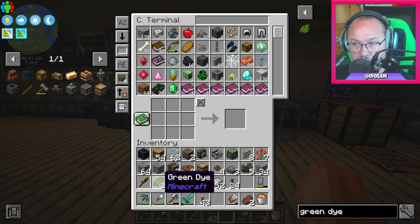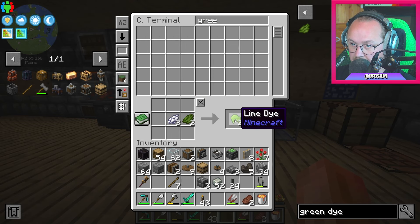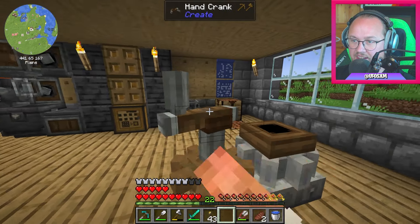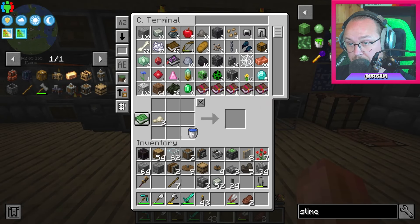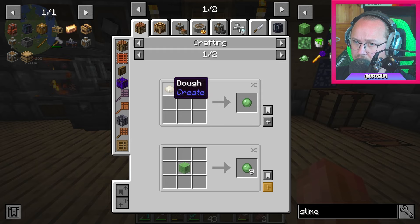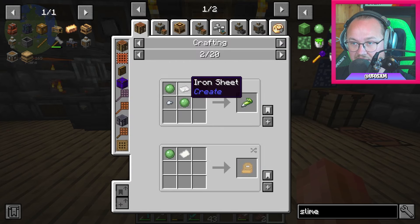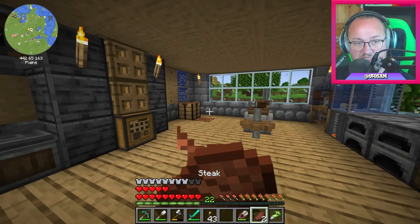Då behöver vi ljusa upp den — vi behöver white dye och green dye, då får vi lime dye. Nästa steg är att slänga in wheat i den här och snurra på den, då får vi wheat flour. Wheat flour och vatten skapar deg. Och slutligen, för att göra limmet, måste vi ha slime balls — det gör vi med deg och lime dye. Och sen för att göra super glue: två slime balls, iron sheet och iron nugget.